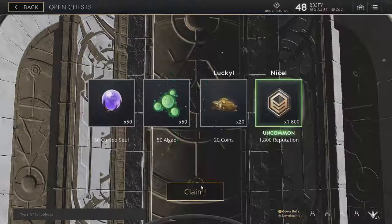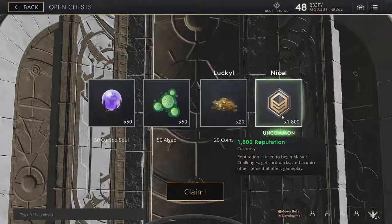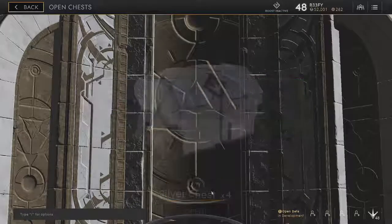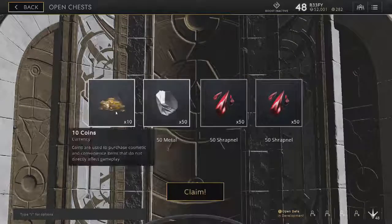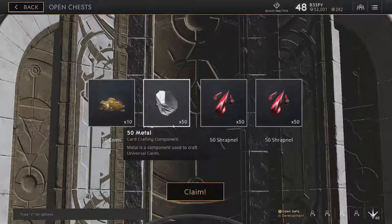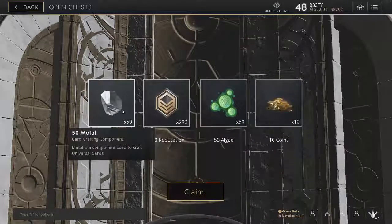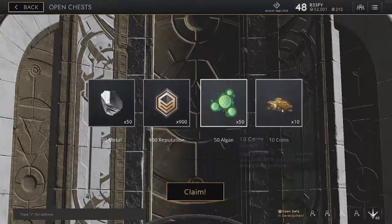25 silver chests, more card crafting stuff, 20 coins, great uncommon. They tell you above your reward what the rarity of your rewards are — nice little feature Epic added. 900 reputation, not bad. 10 coins.